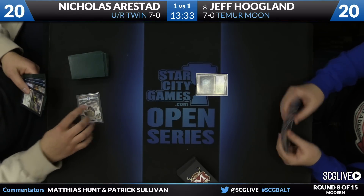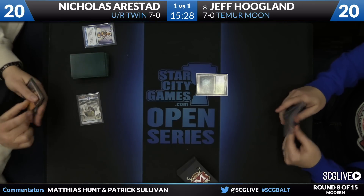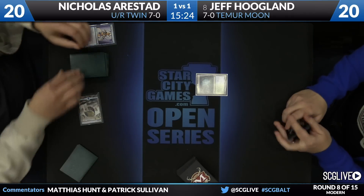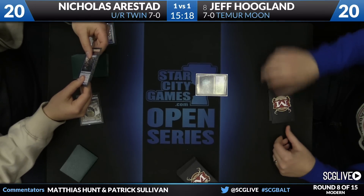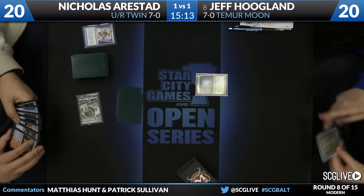As we are underway, Jeff starts out on Misty Rainforest. It's going to be an island into Serum Visions for Nicholas. Looking at it post board, Jeff doesn't actually have any additional threats to board into, so his win con is basically the four Tarmogoyfs and two copies of Vidalcan Shackles, along with your typical Snapcaster and Lightning Bolt tempo plan.